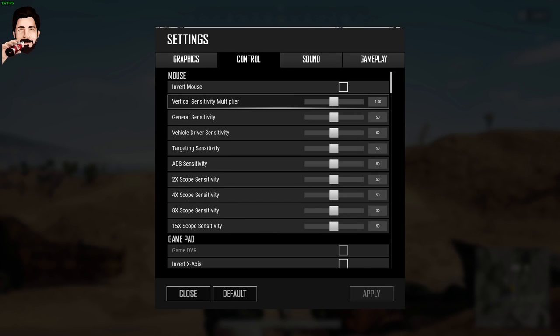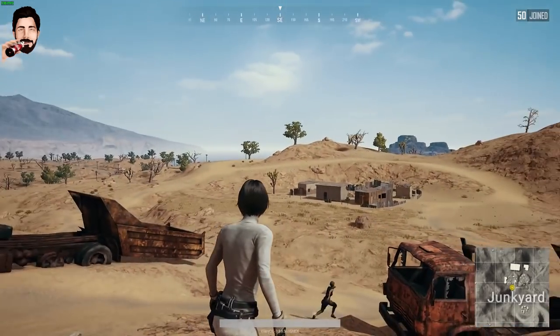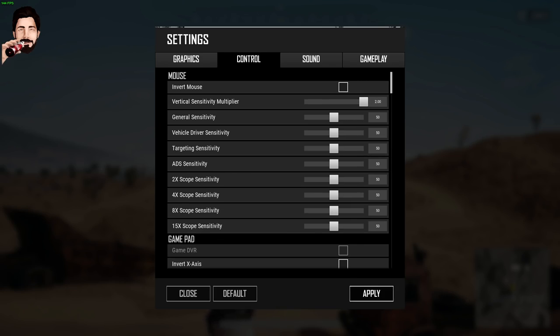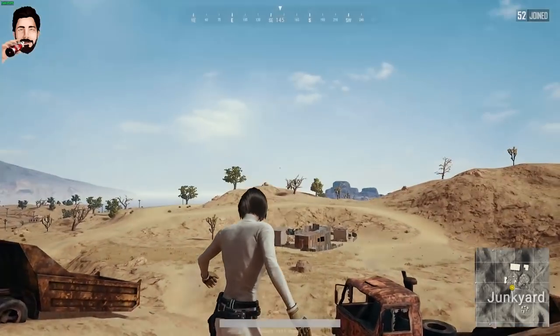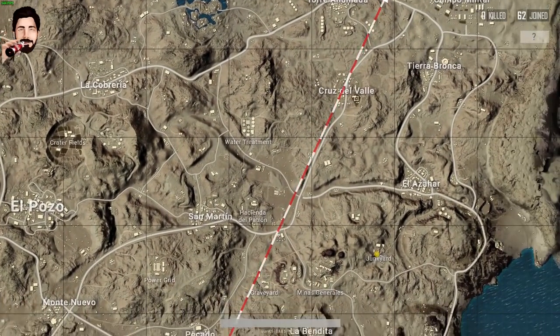Seçeneklere dikey fare hassasiyeti eklendi. Pek çok oyuncu farkında değildi ancak PUBG'nin yatay ve dikey fare hassasiyetleri eşit değildi. Yeni güncellemeyle varsayılan değeri 0.7 olan dikey fare hassasiyetini 1'e çıkartarak yatay ve dikey hassasiyeti eşitleyebilirsiniz. Bu özelliğin sprey konusunda faydası dokunacaktır.